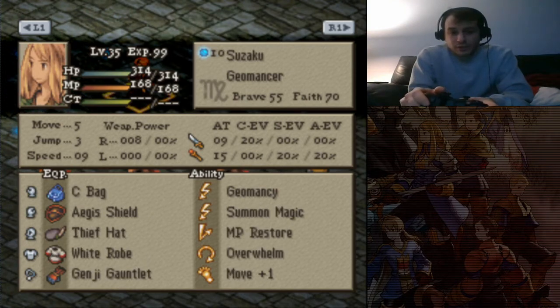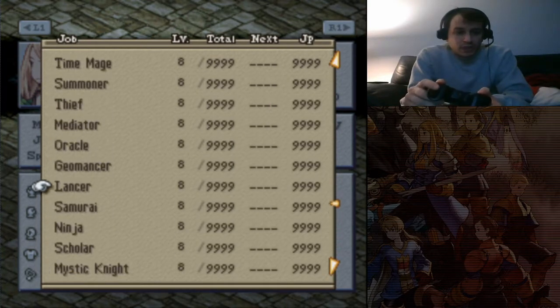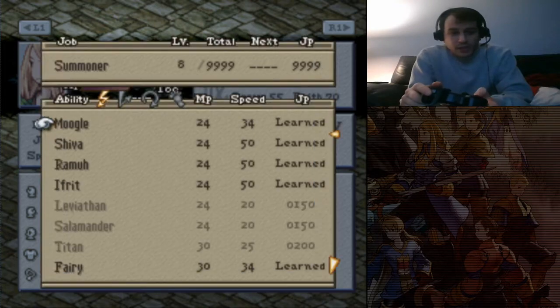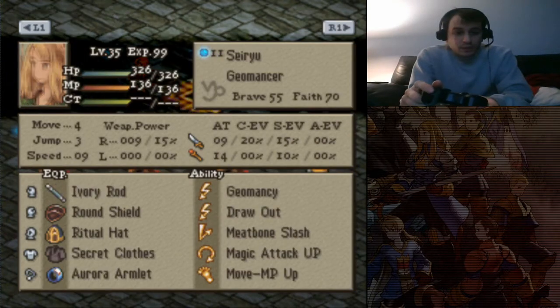Summon Magic Geomancer — decently fast thanks to the Thief Hat, and some Rock and some Elemental Resist thanks to the White Robe. This Geomancer is Rock and just Summon Magic from the looks of it. We got Moogle, Shiva, Ramu, Ifrit, Fairy, Kabunko, Sylph, and Odin. So just a Summon Bot.